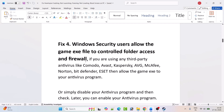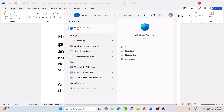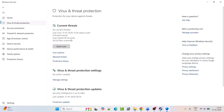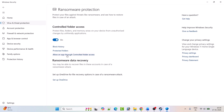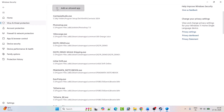Fix four: for Windows Security users, allow the game exe file through Controlled Folder Access and Firewall. In Windows Search, type 'Windows Security' and open it. Click on 'Virus and Threat Protection,' scroll down, and click 'Manage Ransomware Protection.' Click 'Allow an app through Controlled Folder Access' and click Yes.